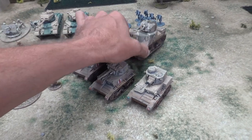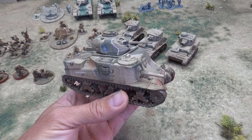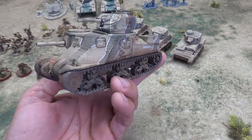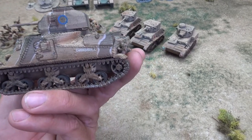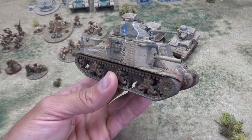I also completed the M3 Grant, which is probably one of my favorites that I've done so far. I just copied a pattern I found online — a darker tan over a lighter tan with some white stripes. I added some decals on the front, including a decal for the circle because that would be pretty hard to paint by hand, and then I named the tank Cannon Ball. This one came out pretty good — I'm very happy with it.